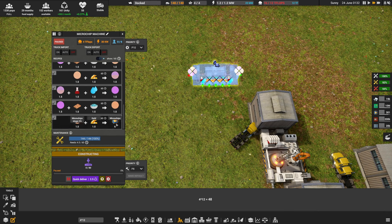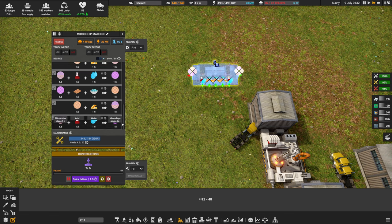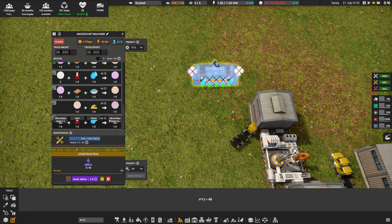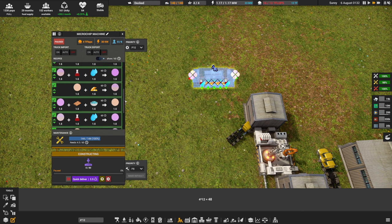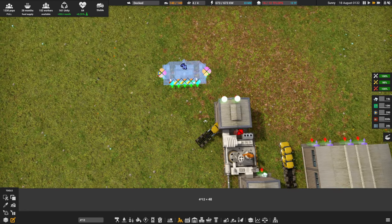To set up the single machine loop: set the highest priority recipe to microchips (the final output), then work backwards — set 4B as the next highest priority, then 4A, then 3C — keep clicking the bottom recipe until all 12 recipes are selected in reverse order. The chips will slowly turn from white to slightly pink to gold as they get layered multiple times with gold traces.